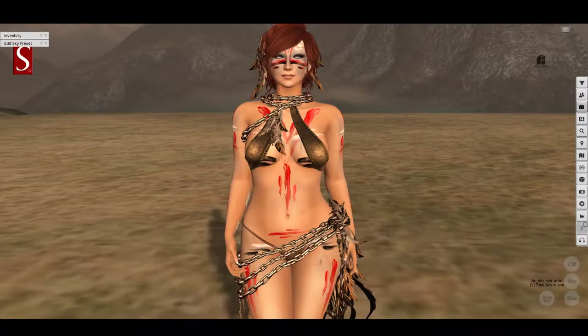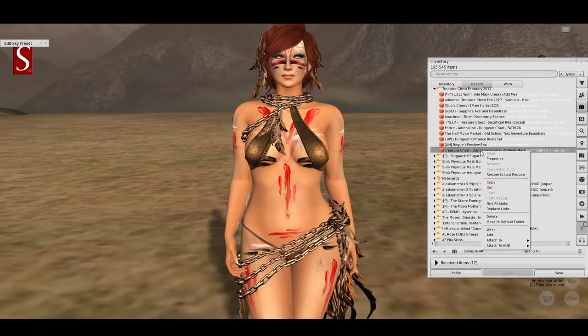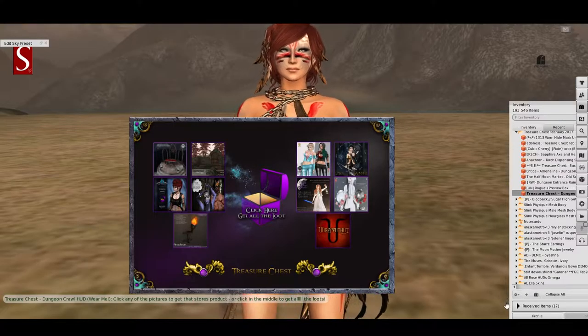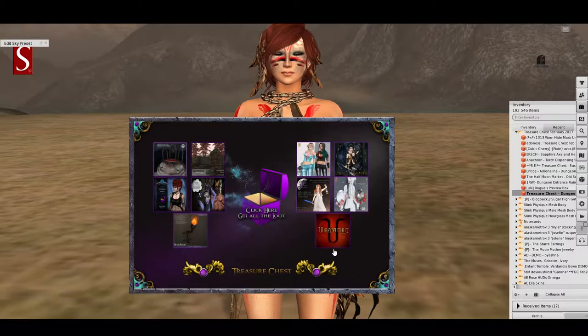For actually going through the treasure chest, those gigantic weapons might be a little bit of an issue and be in the way, so I've ditched those. I'm going to go in and give you a look at the treasure chest HUD. I've done my unpacking, but I'm going to show you what the HUD looks like. It is a wearable HUD — not an object that you rez out. You've got your 10 designers with little pictures showing previews. You can click the individual designers to get one piece at a time, or click in the middle to get all the loot.